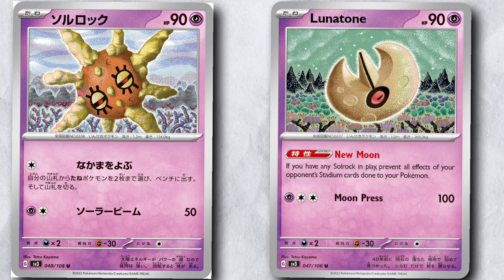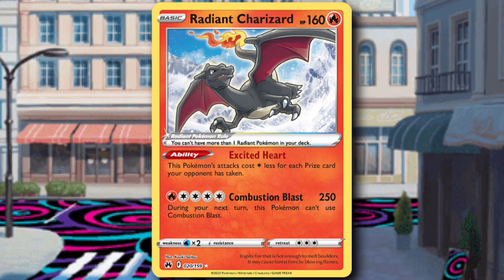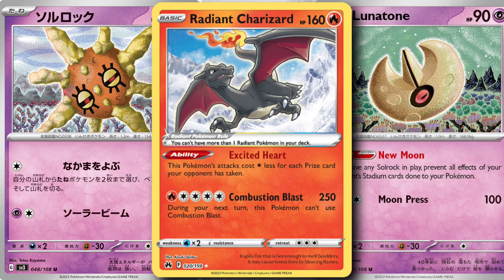The deck I thought it would be most useful in is Sablezard, where you're running Charizard as your main attacker. But with all the decks running Lost City right now, it's pretty hard to have just one main big attacker — you have to have multiple things with one-shot damage output. The Sablezard deck really only has Charizard, so it really can't survive in those RCS Lost City decks.